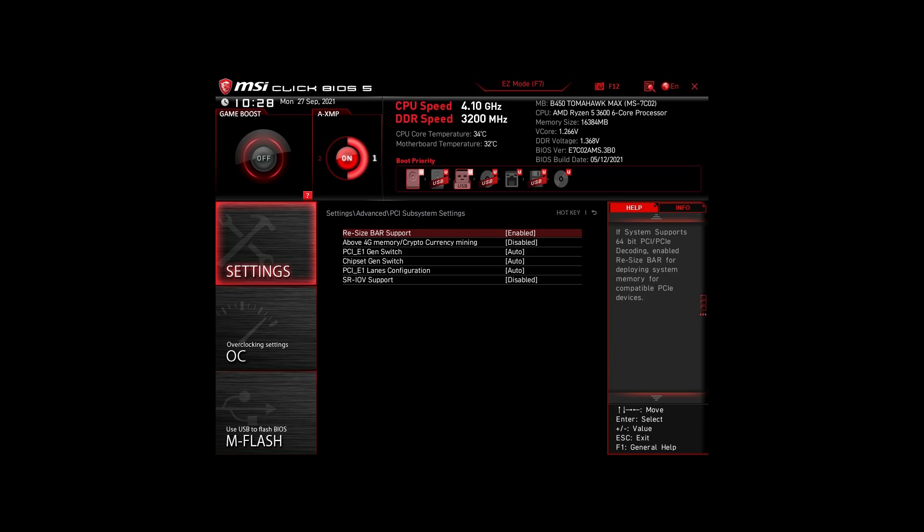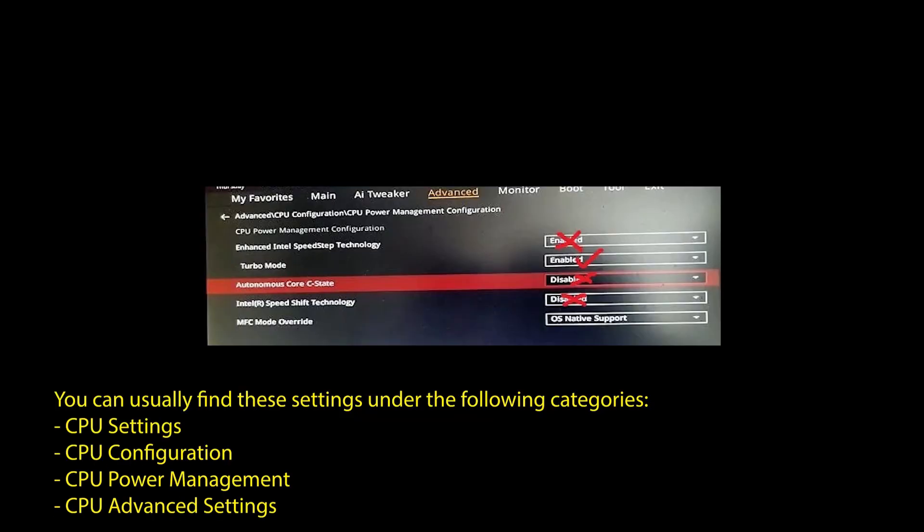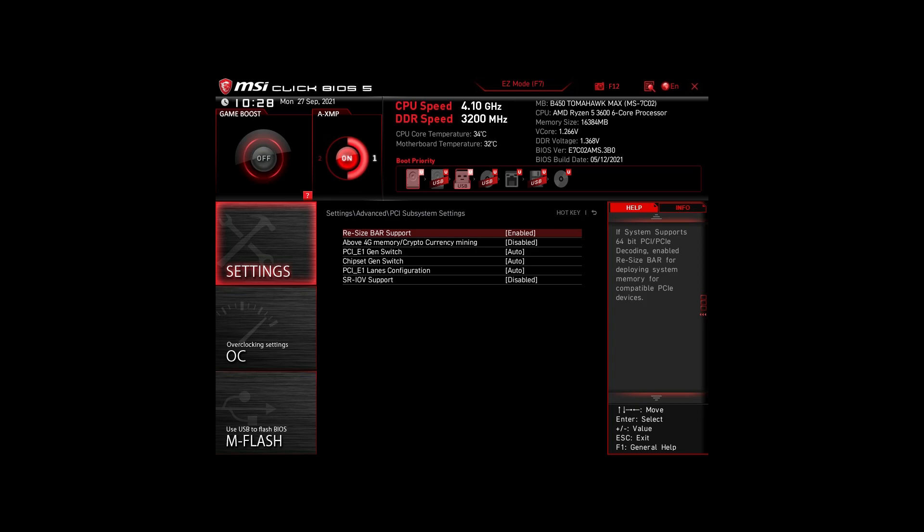For Intel systems, enable XMP or DOCP to boost your RAM speed. Disable Intel Speed Step, Intel Speed Shift Technology, and Intel C-states. Enable Turbo Mode and Resize Bar Support. These are the most impactful settings for any Intel system to boost FPS and make your CPU and RAM run optimally.